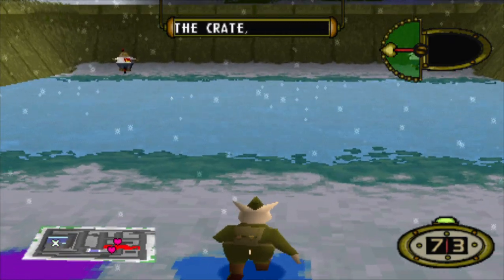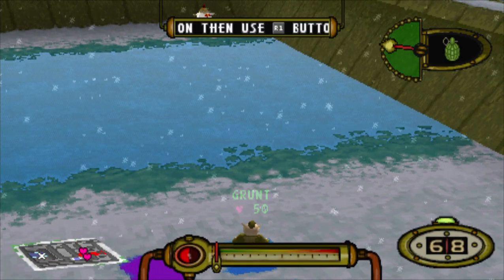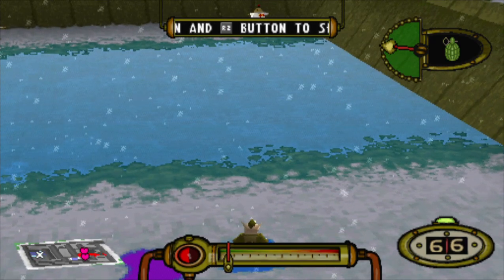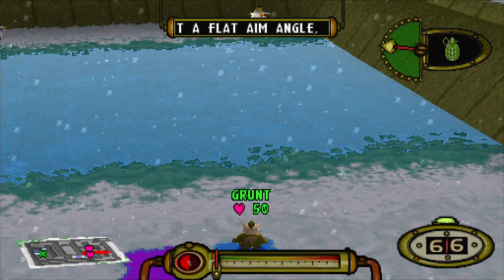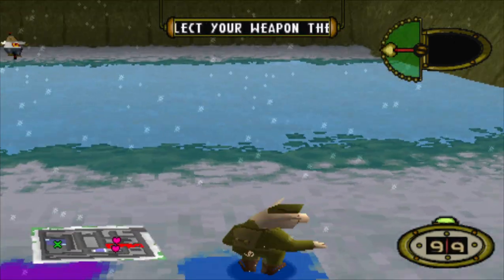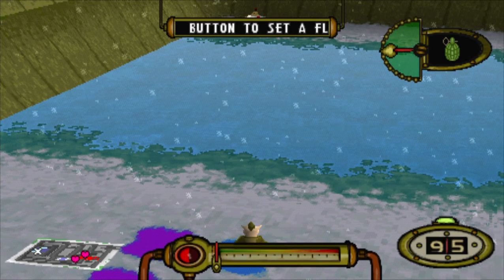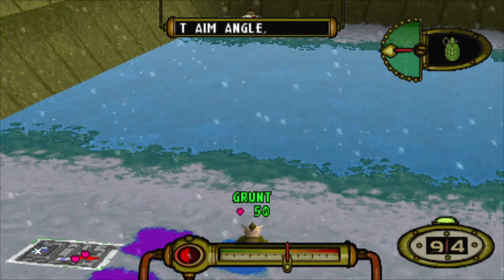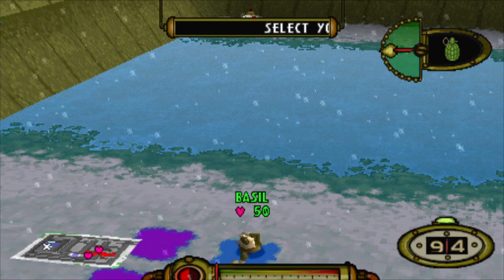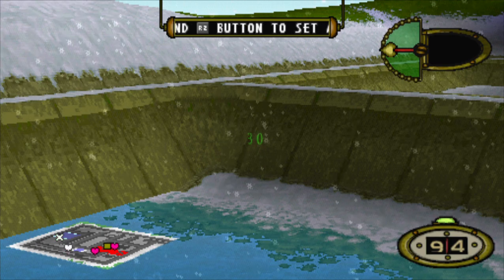Grenades have a bit more to them than meets the eye. If you get one out, set a flat angle using the R2 button and loads of power, and it will skip across water like a stone! Destroy those targets on the far side of the water! And try not to fall in — it'll be a while before you're hard enough to try that. You have a nice throwing action coming on there!